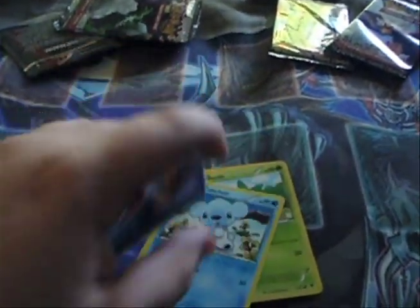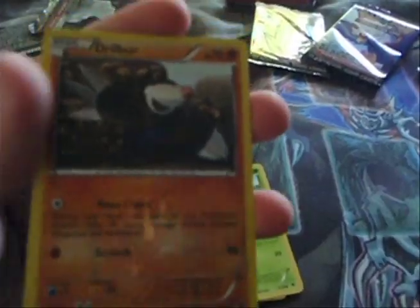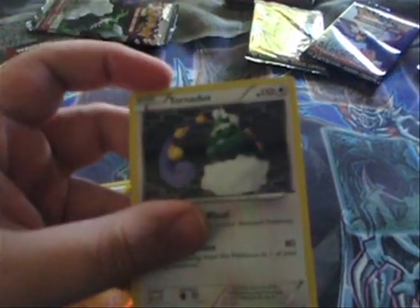Second pack: Joltik, Petalil, Cubchoo, Cloink I do believe — yeah, Cloink. Deerling, Charon, Swadloon, Zorua, a Reverse Drillbur, and a Holo Tornadus.